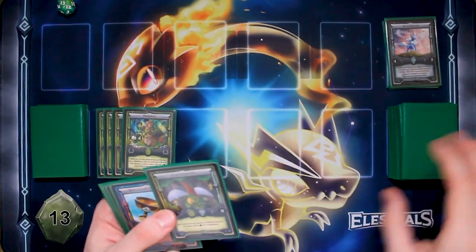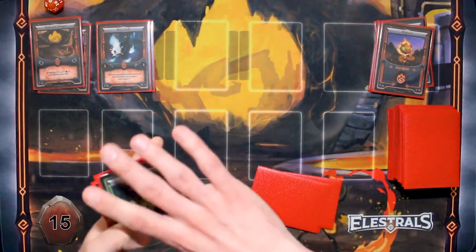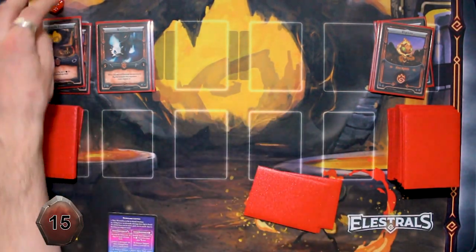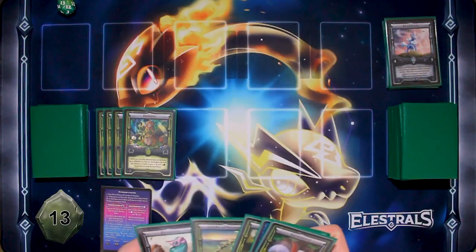I'll draw to start my turn. I've got 15 Spirits at the moment, so I'm just going to move my dice to 15. I'm at 13 right now. It's getting dicey.